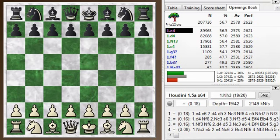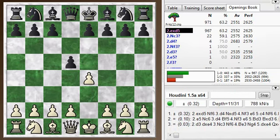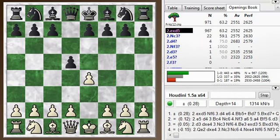Hi everyone, this is Jim. Welcome to this Blitz Chess post-mortem video. This is a post-mortem of my Blitz Chess game number 107, where I was white and I kicked off with e4 and my opponent played the Scandinavian defense, which you can see in the opening book is a bit unusual.